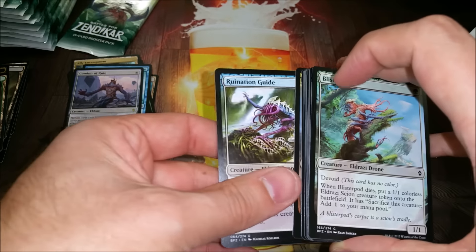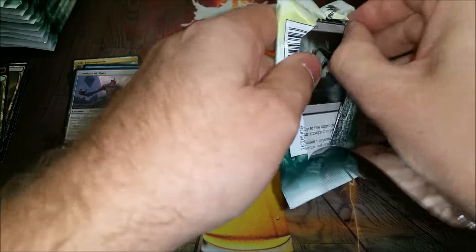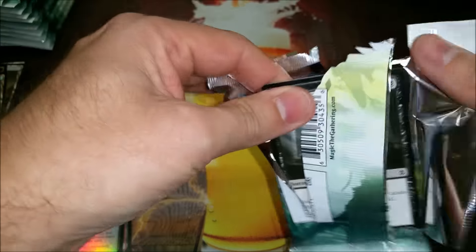Conduit of Ruin — I was lucky enough to have it in a deck with Desolation Twin. When you cast it, search up Desolation Twin, and if you have any extra mana you can cast it for eight, so it's pretty good.